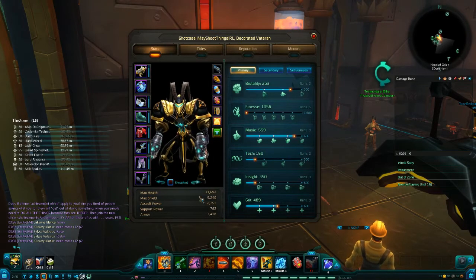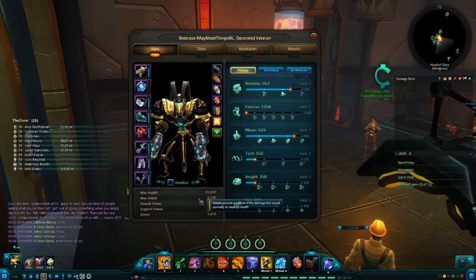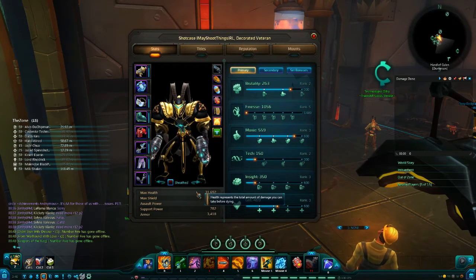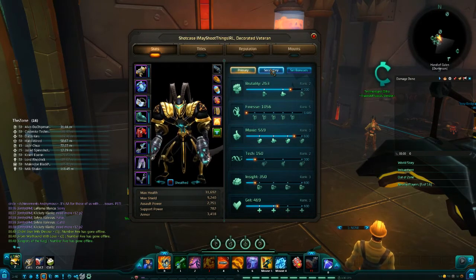Now these things I'm pointing at are your armor, support power, assault power, max shield, and max health. These are the major stats on your character. Assault power is for DPS and support power is for tanks and healers.